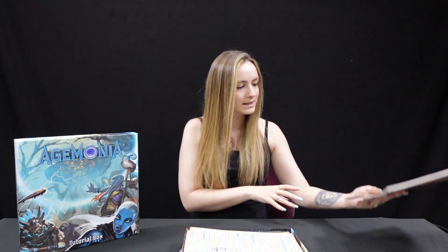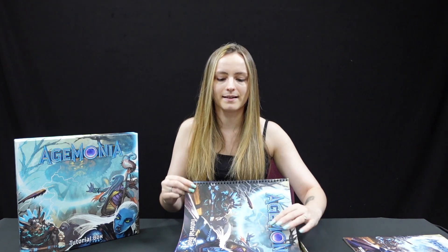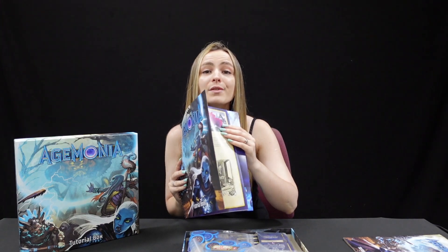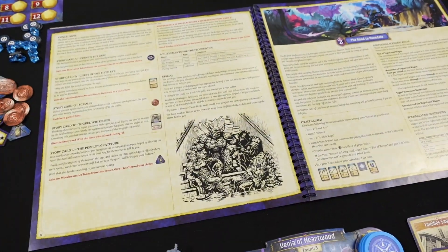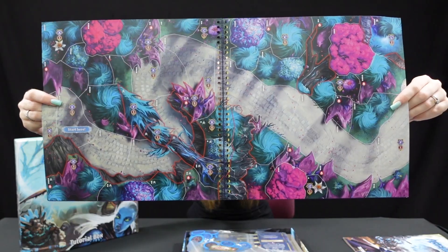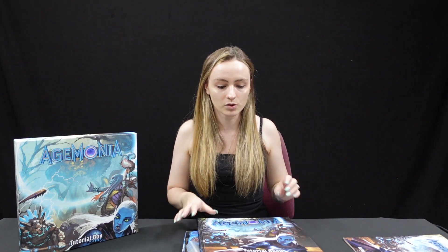Separately we have things like your combat reference — a full page. This is the bit I'm very excited about: the tutorial book. What I like about it — first of all, it's ring bound. Second of all, it contains all of the maps that you need. That's so exciting. Our first scenario, for example, is a flooded inn, and with that ring binding it will lay flat on your table. We then get more maps, more scenarios. I'm incredibly excited about this — I like that it's not just a fold-out board; it's something interactive that takes us through.